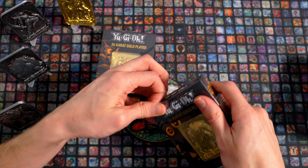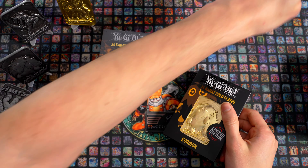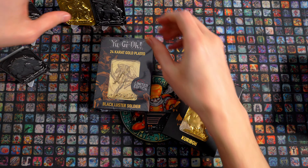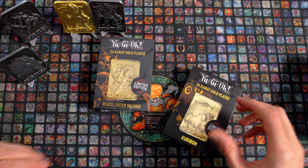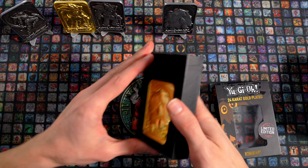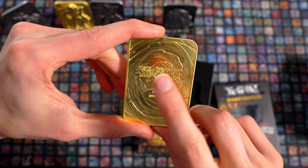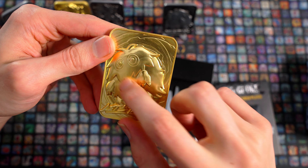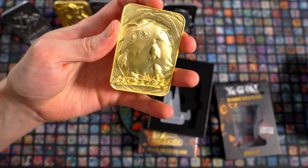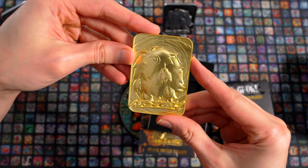Dann schauen wir uns den Kuribo an, den süßen Kuribo. Da haben wir den guten Kuribo mit der 145 – eine der niedrigeren Zahlen. Wow, das ist sehr cool. Das ist mal ein bisschen was anderes als mit den ganz normalen Karten. Ich kann mir vorstellen, dass die einen viel cooleren Effekt haben, wenn die halt im Hintergrund sind, so ein bisschen gemischt. Weil dann hat man etwas, was so ein bisschen raussticht.